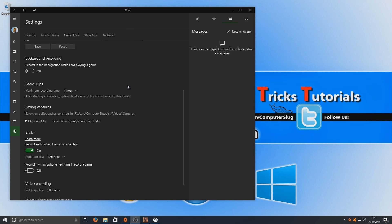Hello and welcome back to another Computer Sluggish tutorial. Today we're going to be taking a look at Game DVR in-game to see just how well the quality is. We're going to be using Battlefield 1 as the example.